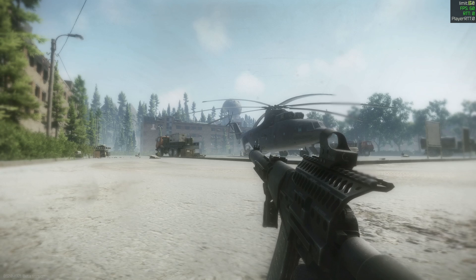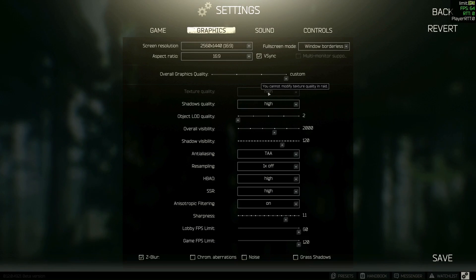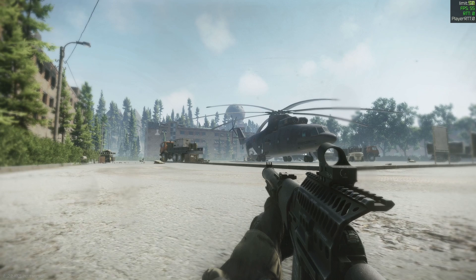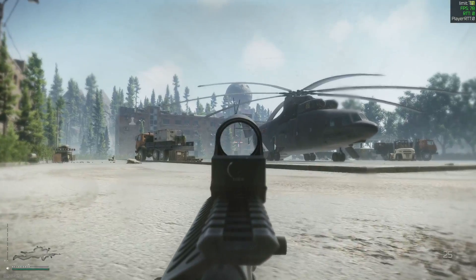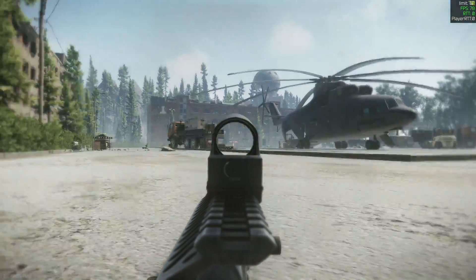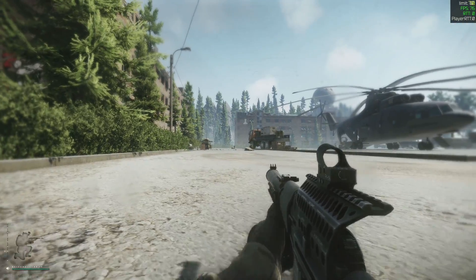I'm using the following settings: texture quality high, shadows quality high, visibility 2000, shadow visibility 120, TAA, HBAO high, SSR high, filtering on, and sharpness 1.1 with only Z-blur checked. That is a pretty important distinction, because when we are looking around like this, you can see that it looks relatively smooth here on the base — but it didn't always.